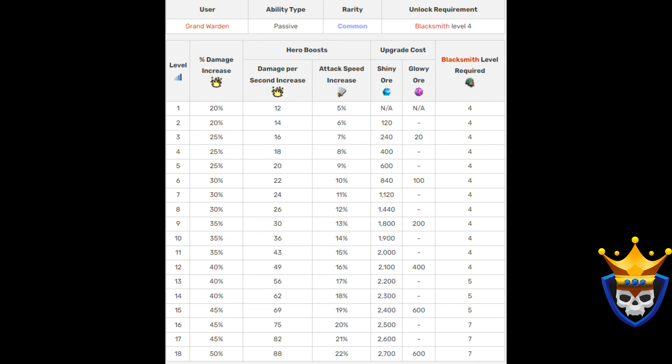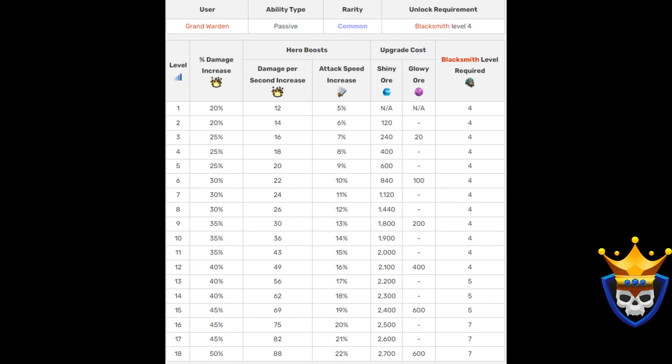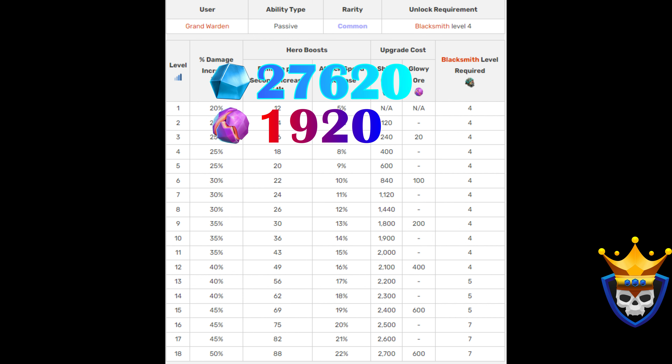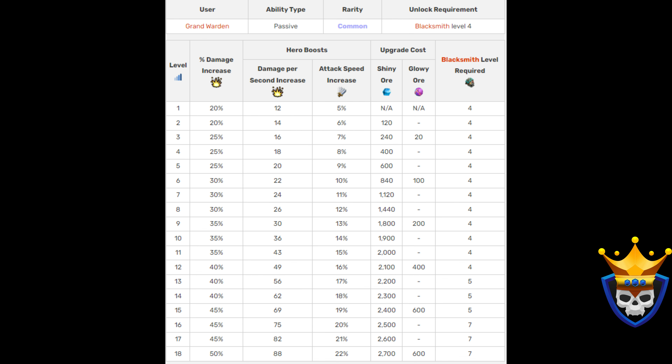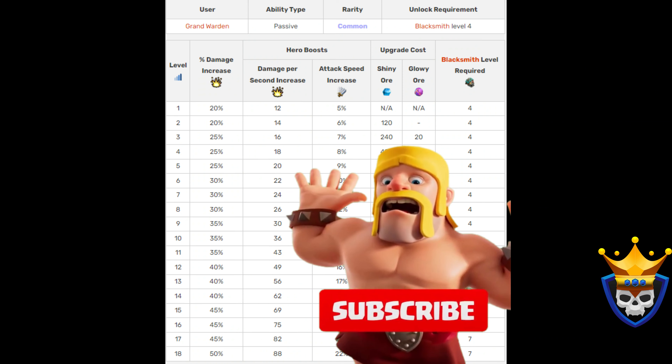The Rage Gem is a great equipment, but in many strategies you lack the healing power of the Healing Tome and Life Gem. It works great with Smash attacks like Super Witches and Titans, and will also be good at the back end of a Super Archer Blimp attack. To max it out, it will cost 27,620 Shiny Ore and 1920 Glowy Ore. If you have the resources, definitely upgrade this to at least level 15.